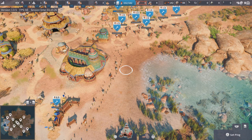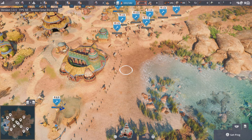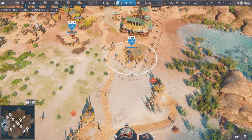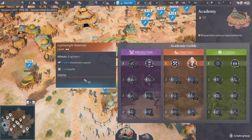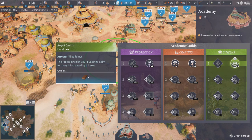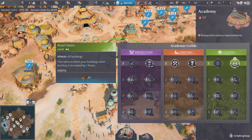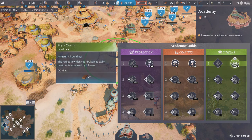I'll queue my engineers with loads and loads of jobs to do and we'll let them catch up. Now that we've unlocked citizens research, we'll move down that. We use seven planks for this research, which when we place a building will claim two more hexes of territory. Marrow does have a big boost to what space is occupied when you build something — it just means your engineers have to claim less land as you build near your borders — so we'll accept that.